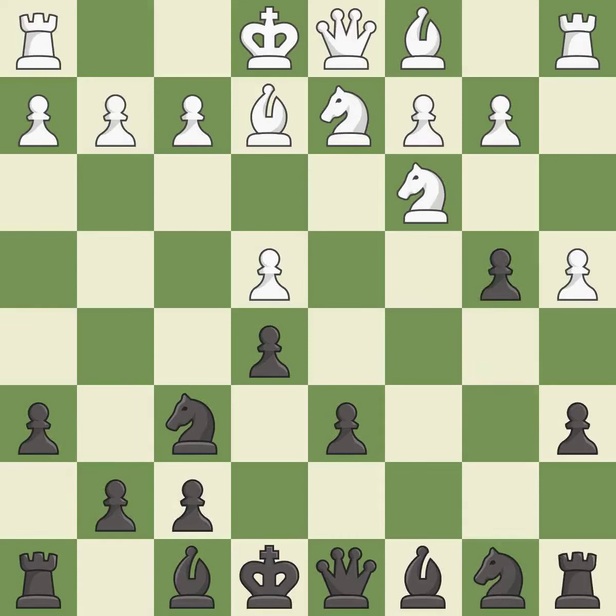This kicks an opposing knight. The best response takes an outpost — an active square where the knight cannot be kicked out by a pawn.